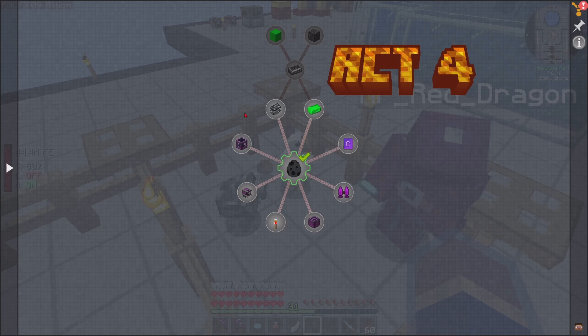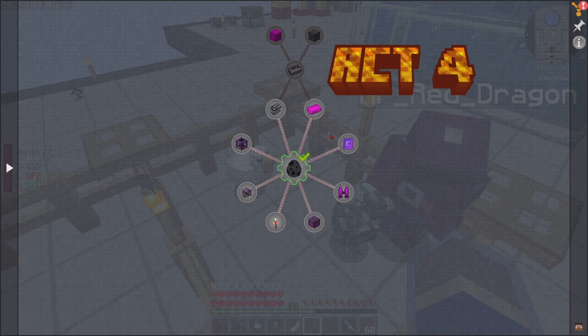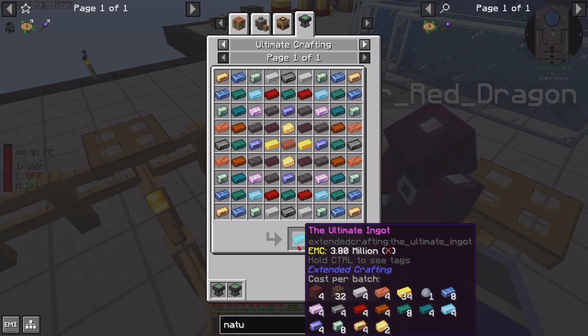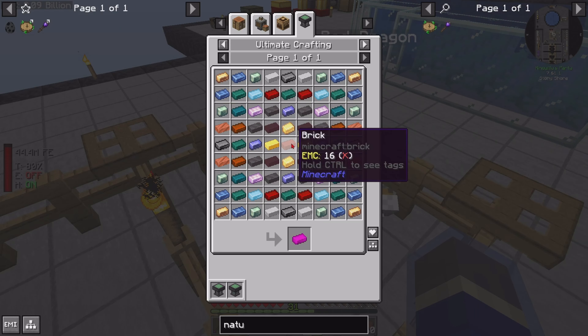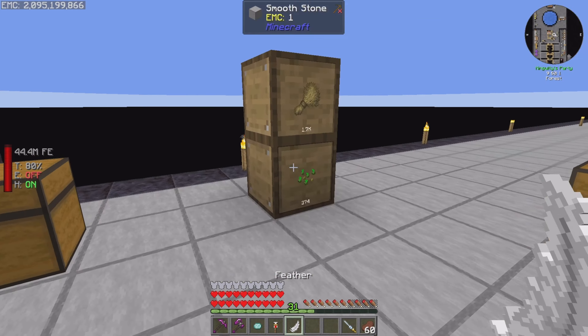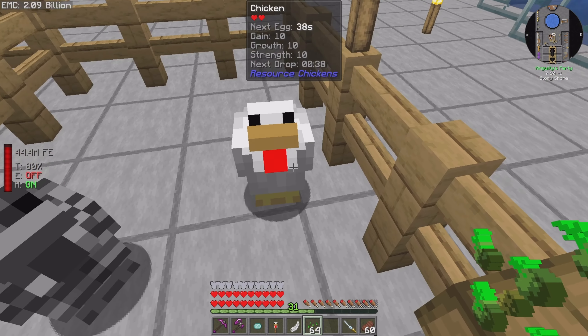Pity the shadow casing doesn't have an EMC value — you could just pull that straight out. Impure bedrock scrap comes from the chicken drops, so we need four of those — that should be an easy one. And four ultimate ingots. At least the ultimate ingot has an EMC value so we only have to make it once. We should be able to make that very easily — it's just a brick and then all the rest of the stuff we should have in our systems by now. Time to give these fellas some seeds and see if we can get a bedrock chicken to breed with.